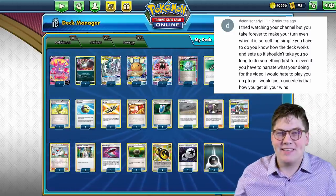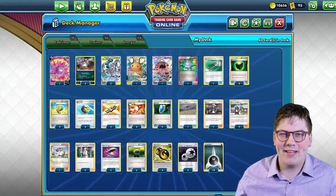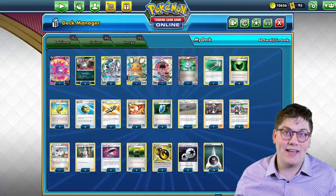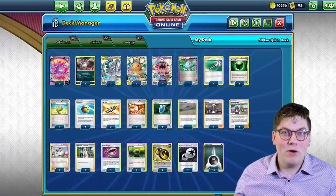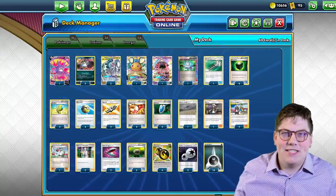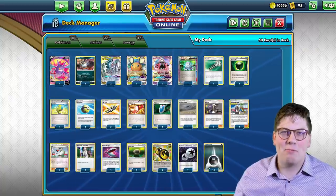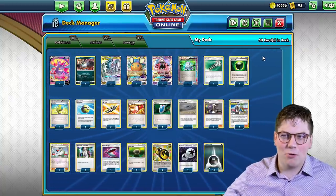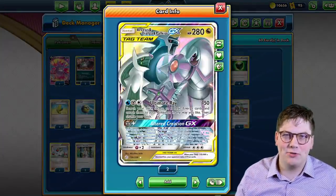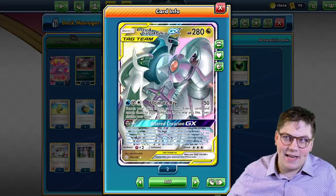Basically a comment said I take a little bit too long when I'm making decisions, and frankly that's probably true. So with that in mind I decided to create a deck that would win in one single turn, that I would be able to take all six of my prizes with just one attack. And so we've come up with ADP with Guzzlord and Greedy Dice. Of course ADP has an attack, Altered Creation, that if you have the necessary energy allows you to take an additional prize.